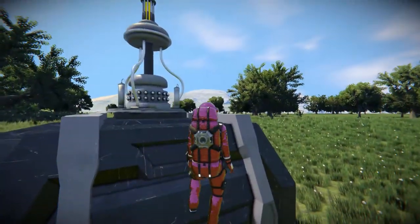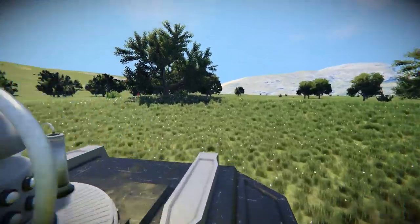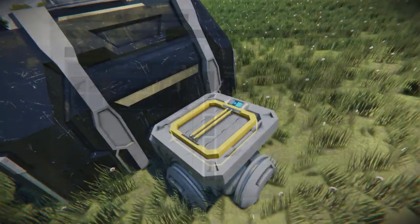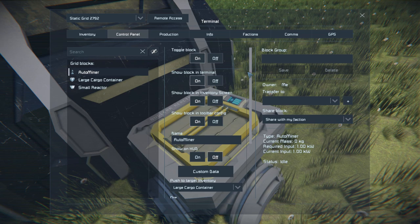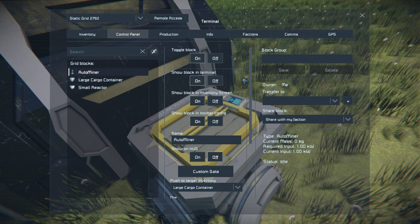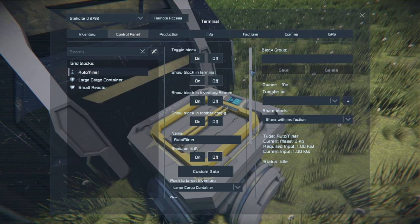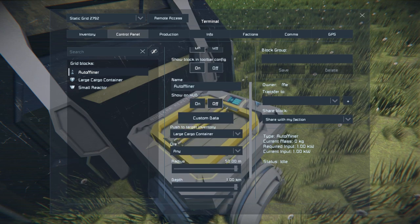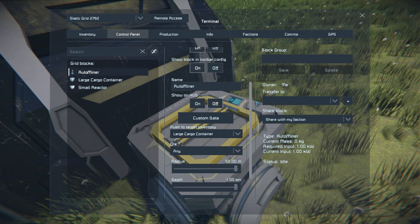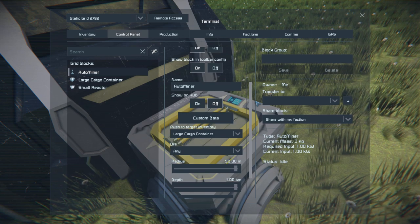If I use my character and come over to a terminal, we'll look at some of the options it has to offer. The Auto Miner is very different to the other drilling mods I've shown on this channel — it has to be directly connected to a cargo container to function, and it cannot be used on a moving grid. It has to be a static base grid in order for it to work.